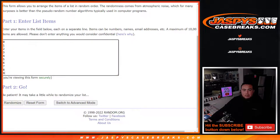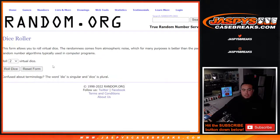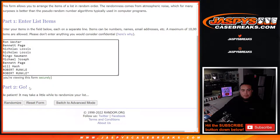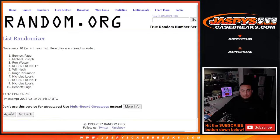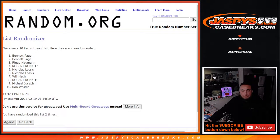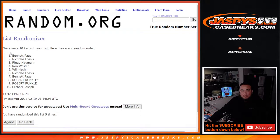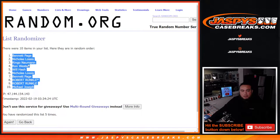Numbers zero through nine are assigned. We roll the dice and got a three and a two — five times. One, two, three, four, five — boom. Bennett, down to Michael Joseph.